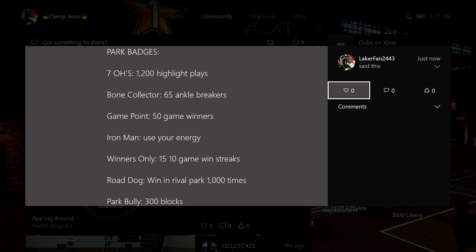Some of these are specific to your archetype. Stretch bigs are restricted from getting park bully, and playmaker, shot creator, and point forward cannot get bone collector. Other than that, I think everything is still possible for everybody.